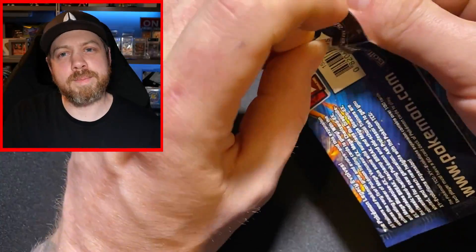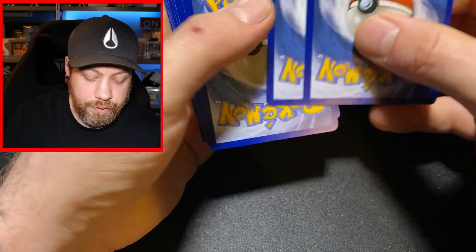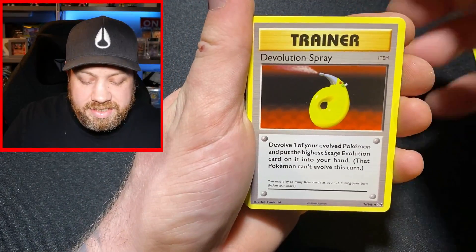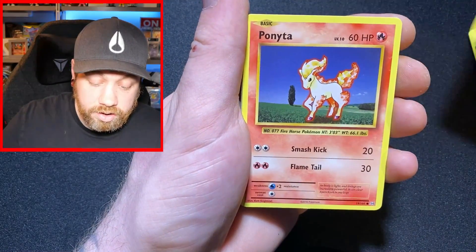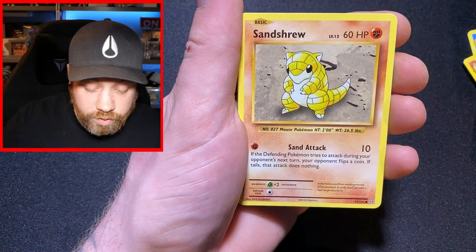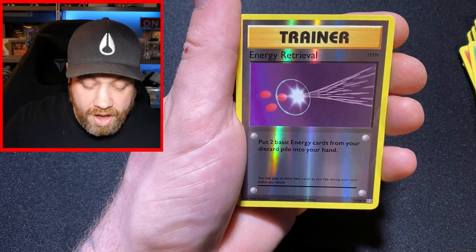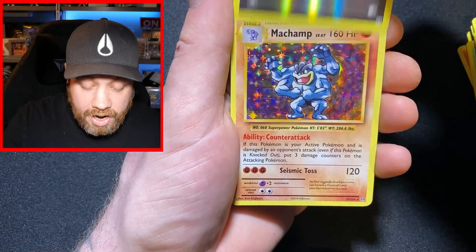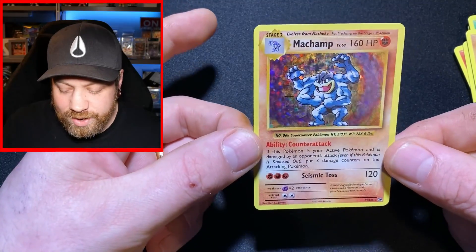On to the Charizard pack — I can't believe I messed up that first pack, there was no anticipation whatsoever. There's your common card, three from the back. We've got a Devolution Spray, a Double Colorless Energy, a Charmeleon — is that a sign? — a Ponyta, a Tangela, a Weedle, a Sandshrew, a Ghastly. We've got a reverse holo Energy Retrieval and — wait, that's a red card... no, it was brown.